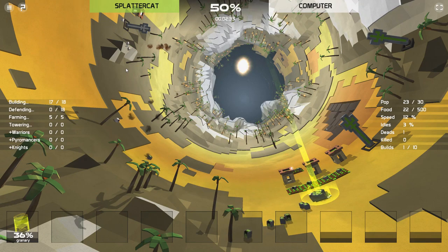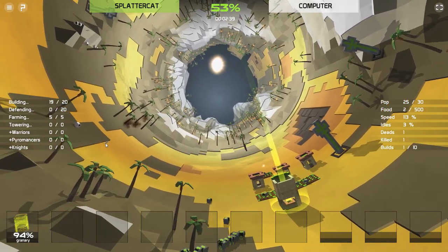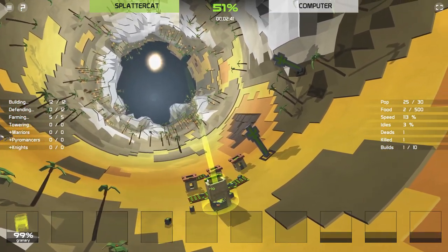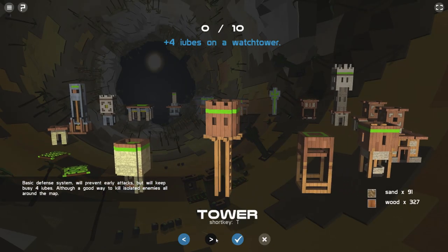Oh, they're fighting over here — you can see them throwing little rocks at each other. Did he just murder one of my population? Little bastard. Murder them back — that's how this works. You murder me, I murder you back. Welcome to the way human history works.